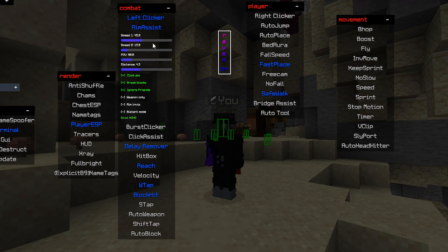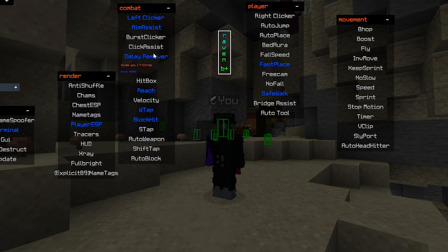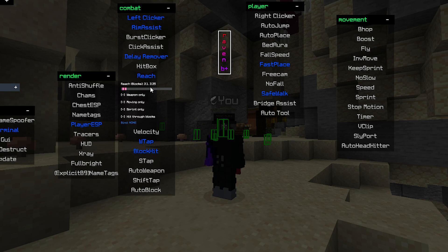Aim assist — this is my settings. I would maybe set it at a higher speed on speed 1, which is horizontal, I think. Then delay remover — it should always be on because it gives you better hit reg and reach. I use 3.4 usually, but it's at 3.35 this time.